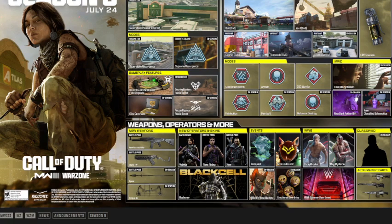Moving on to weapons, operators, and more: we'll be getting a new assault rifle and a new SMG coming in the battle pass. In season we'll get a spear and a compound bow. Operators include Valeria and Raya Ripley in the battle pass from WWE Super Slam, Ivan in the battle pass, and a new Black Cell operator.